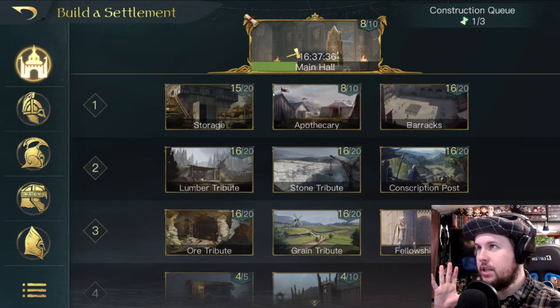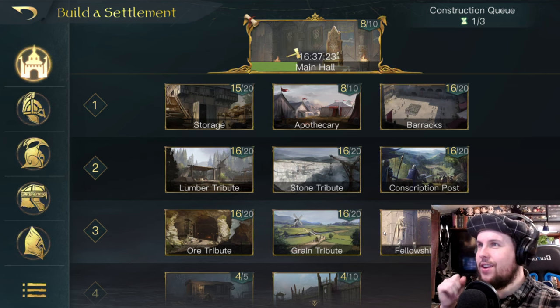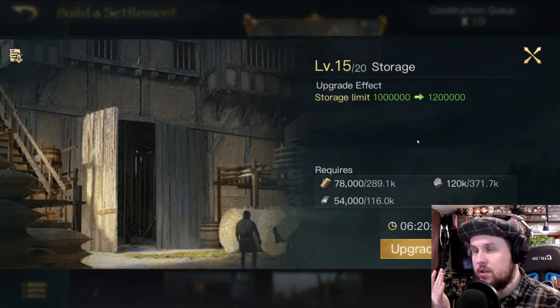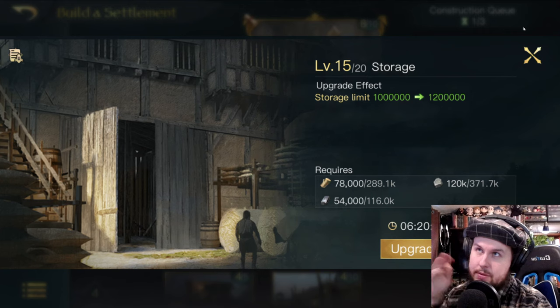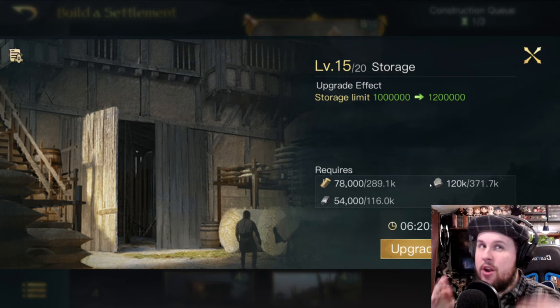The first thing to think about is getting your resources up. Follow the beginning quest guide — it shows you what buildings to build first. Then you'll need to start thinking for yourself. Storage just allows you to have a higher cap on earnings. If you're offline for five hours, your resources keep earning from tiles, but they'll cap. So you want storage large enough that it doesn't cap while you're away.